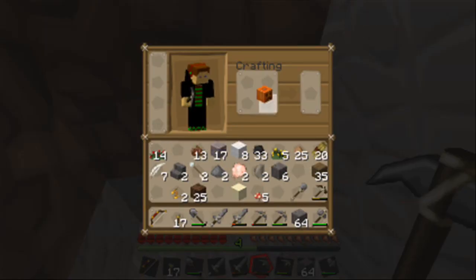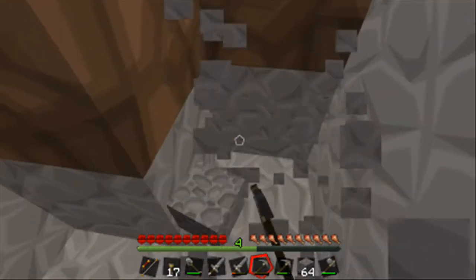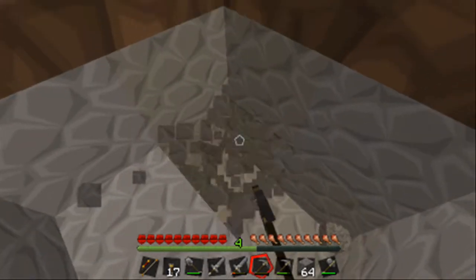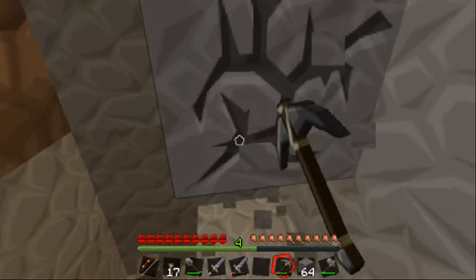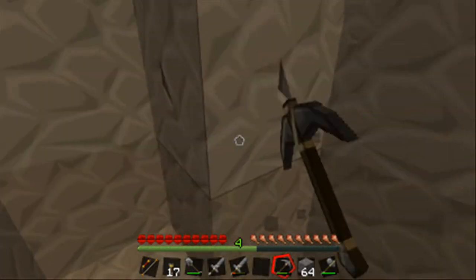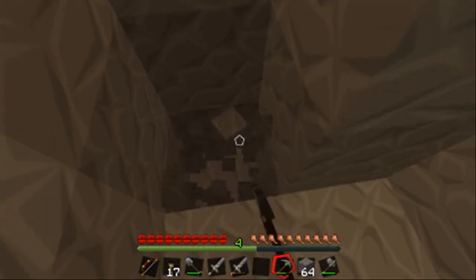Now what I'm going to do is change pumpkin into pumpkin seeds so we can get more pumpkins. Then we can make some jack-o-lanterns and then we'll make a proper house and this world's just going to be awesome in the future. But first of all we've got to get a few more materials and this will be our house for the time being. Hopefully we won't die any time soon before we've made the real house.